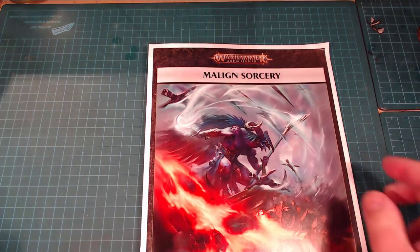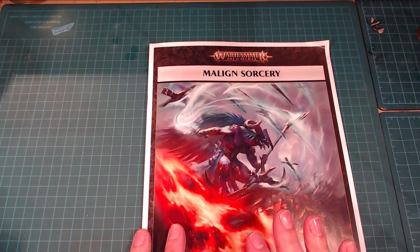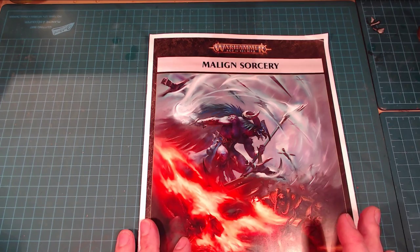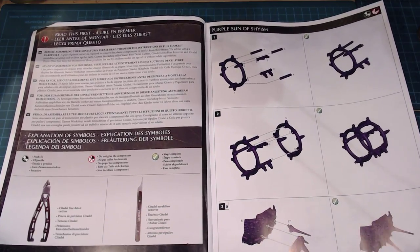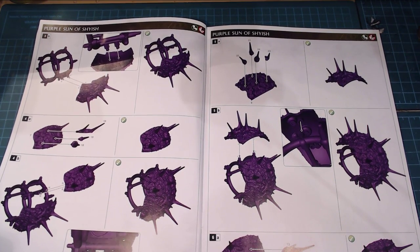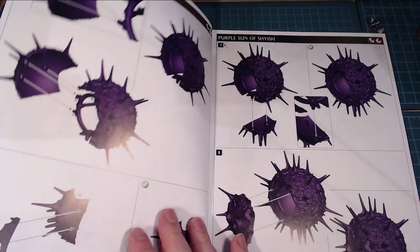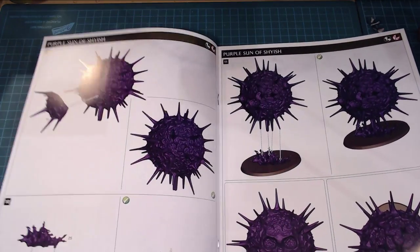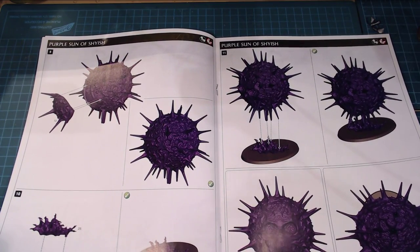Before we look at models and rules in detail, let's quickly cover the assembly instructions. It's its own separate booklet, which is nice. GW's current approach of color-coding all the different parts is awesome. Putting the Purple Sun together takes just over half the entire booklet — it's a fairly complex build.